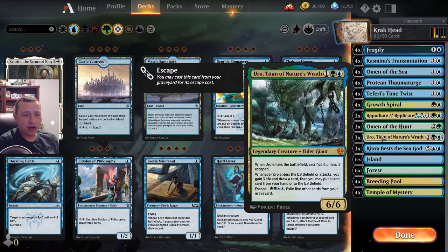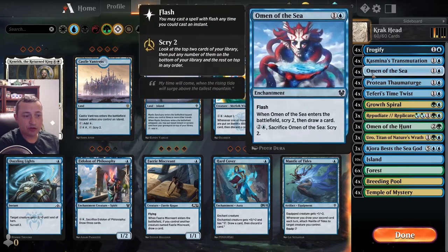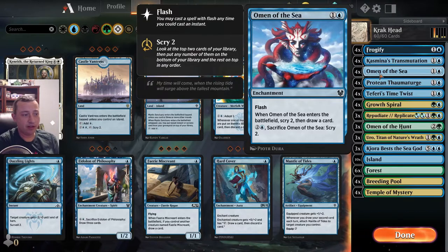Another enchantment that can trigger the Turge but also gives you some scrying is Omen of the Sea - probably one of the best enchantments in the set. It too has flash so you can cast it on your opponent's turn. So you've put your Turge on the battlefield, you're frogifying things, flashing in your Omen of the Sea and Omen of the Hunt, you're ramping, you're Uroing, and you get all these lands out there. Now how are you going to close out the game?